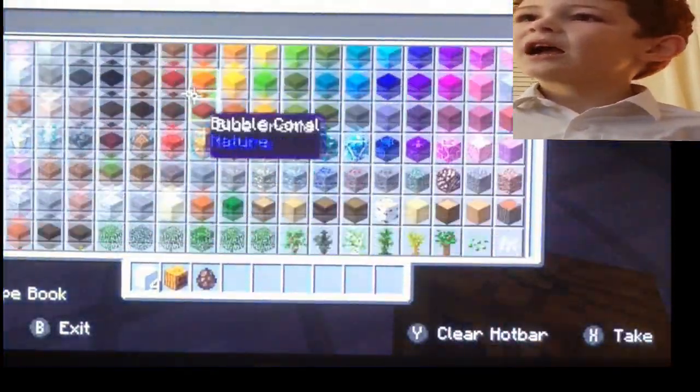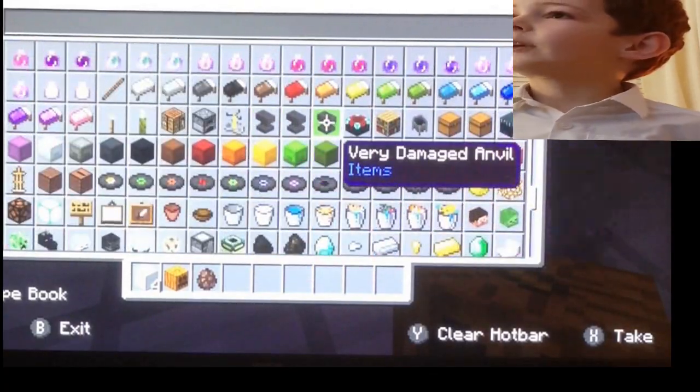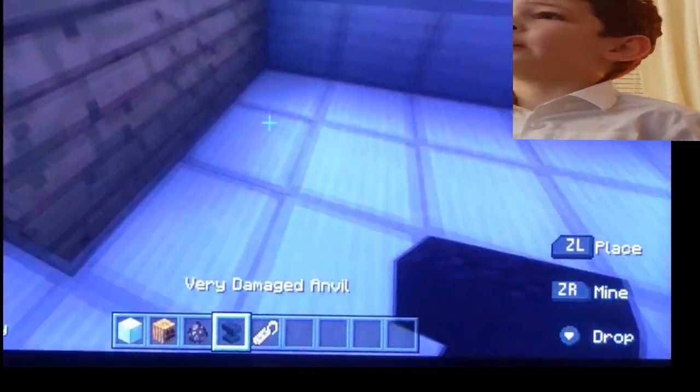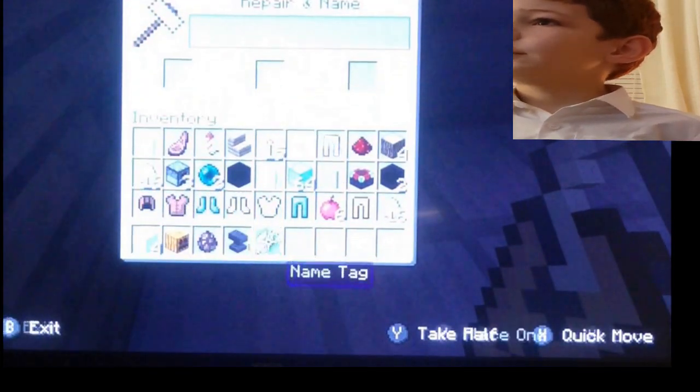How to get a triceratops name tag — you just need to get one name tag from down here. But to write on it you have to get an anvil, then you have to get a name tag and pop it down here. First thing, put that in there.